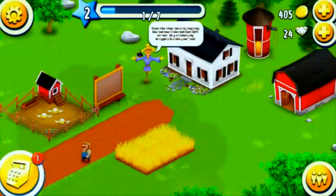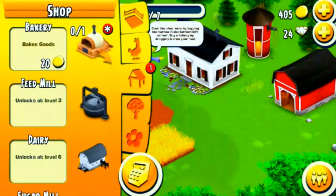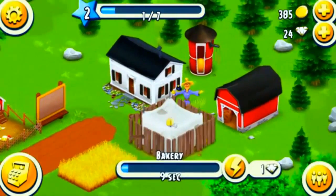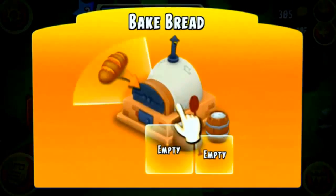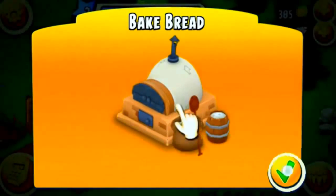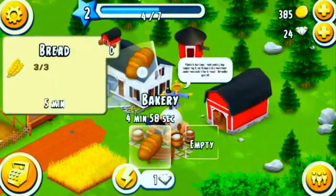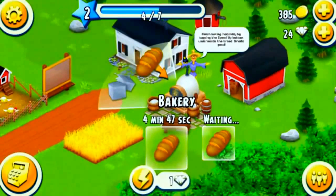Let's turn the wheat into bread. Open the shop menu by tapping the button on the left-hand side, click on the bakery and drag it. Look at all the butterflies! Now teaching us how to bake bread — it's all pretty basic stuff. Tap the bakery and drag the bread in. It tells you how much wheat you have and how much you need, and how long it's going to take — five minutes to bake a loaf of bread.